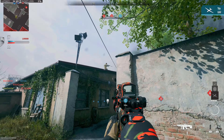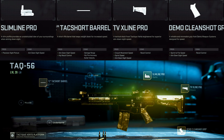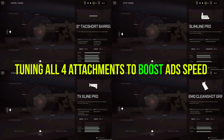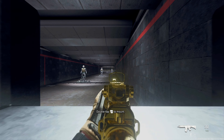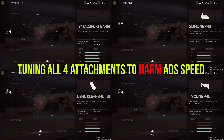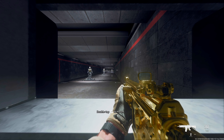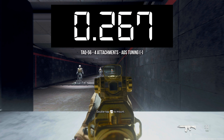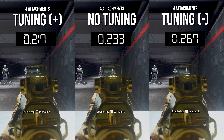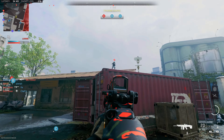Weapon tuning becomes worth it when you start stacking multiple attachments. Going back to the aim down sight time on the SCAR, I have three attachments that help aim down sight and one optic that slightly harms aim down sight speed. This gives me a base aim down sight speed of 233 milliseconds — the same as using just that one grip attachment alone. However, if I tune all four of these attachments towards max aim down sight, I'm now looking at a 217 millisecond aim down sight time, which is almost a 15% increase in speed. If I tune all four attachments to harm aim down sight, we're looking at 267 milliseconds, which is about a 7% decrease from the base aim down sight time.